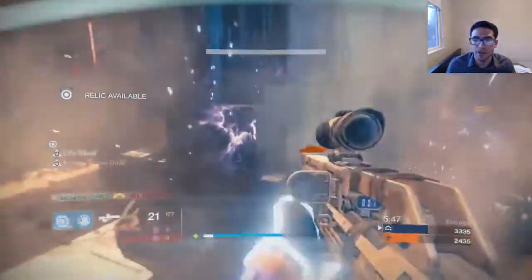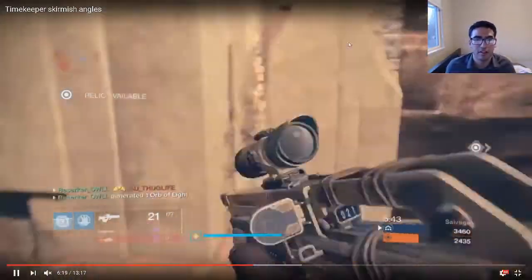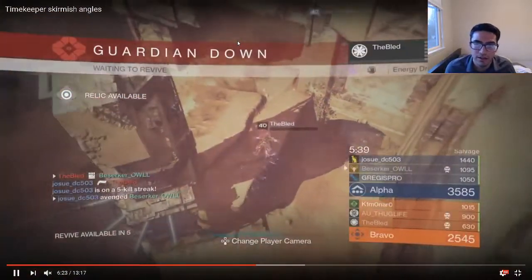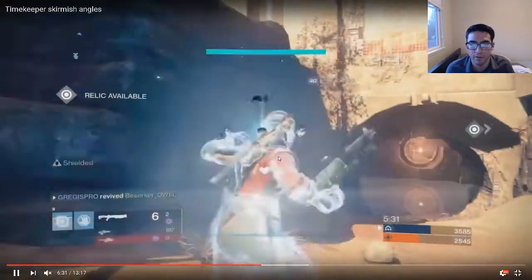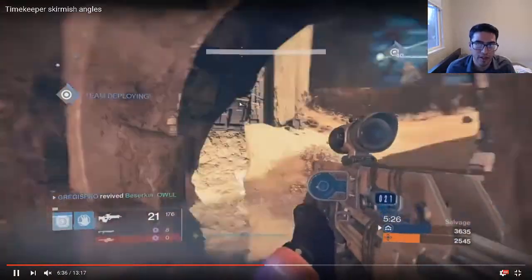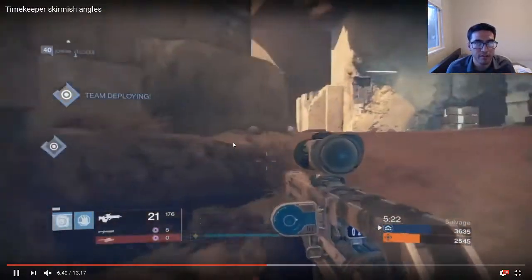We finally see him use his super, but we basically wasted two minutes not using it at all, and only ended up with the one kill we were likely going to get anyway. If you're solo, use your super and use it often. Getting those orbs to your teammates is more important than holding onto it to try to make a big play — especially when you can't communicate, you play the game very differently to be successful.